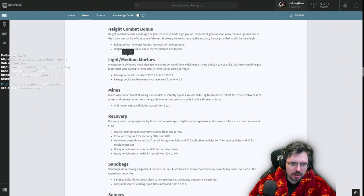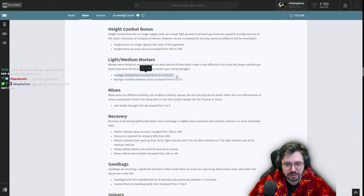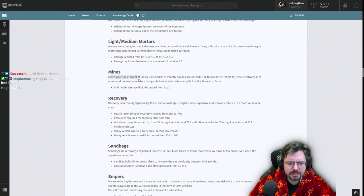Light and medium mortars were doing too much damage in a short period of time, making it difficult to use heavy machine guns. Damage has been reduced. This is a good change — mortars have been very powerful and too easy to just grab cheaply to bombard and destroy units and machine guns. This is a nice nerf, and a good buff to machine guns this patch.